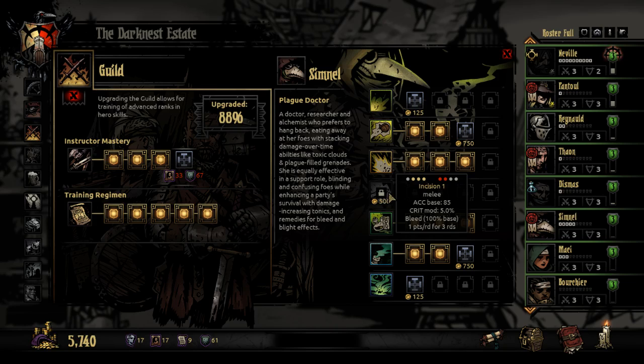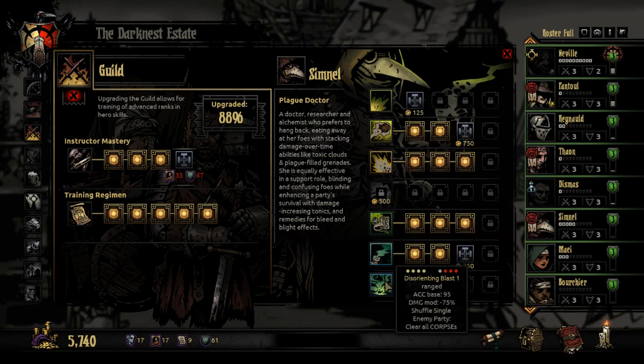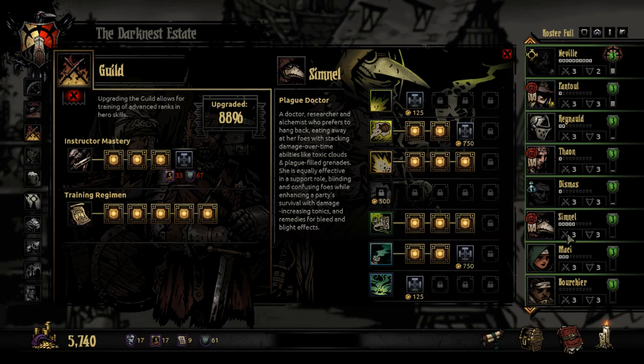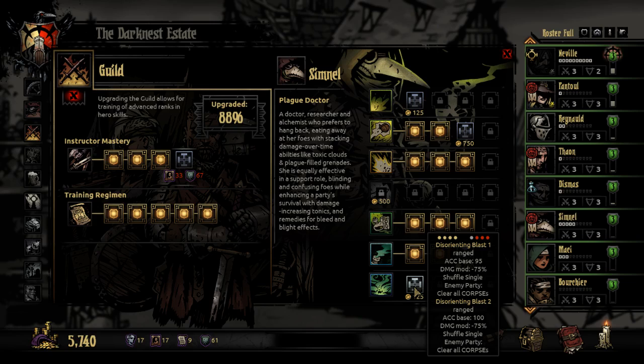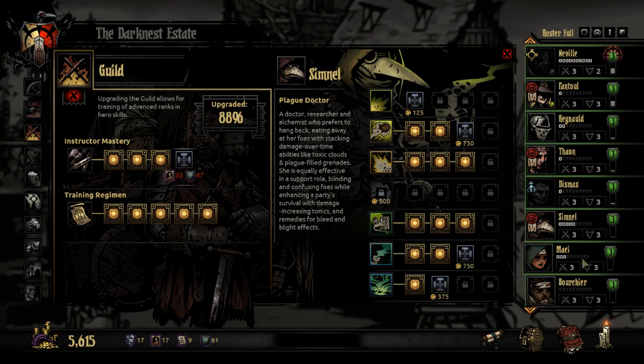Go for Incision — it's not a very strong bleed, and you're going to be in the back. Clearing corpses might be really good in this case to make sure that Rake is working on enemies all the time. I think I'm going to go with this rather odd combo. It does a little bit of damage and just gets more and more accurate — and here it gets a crit chance increase.